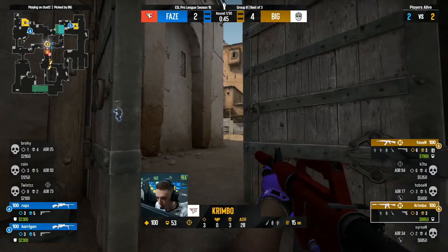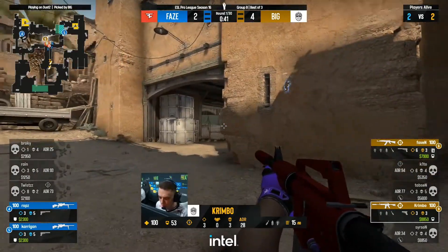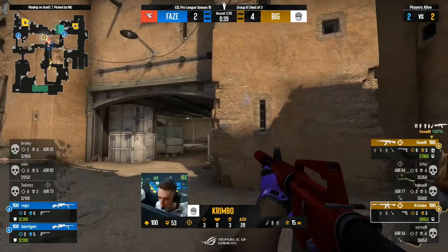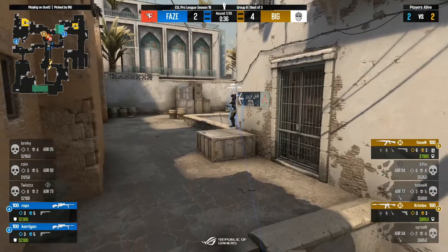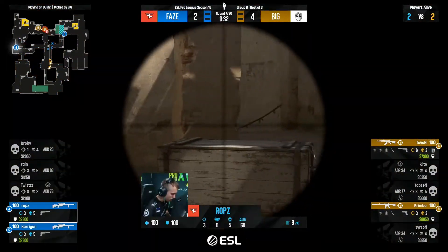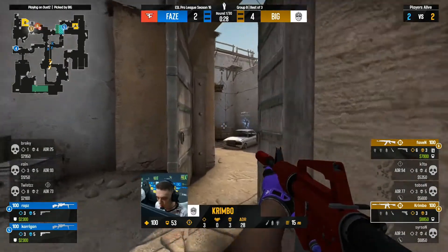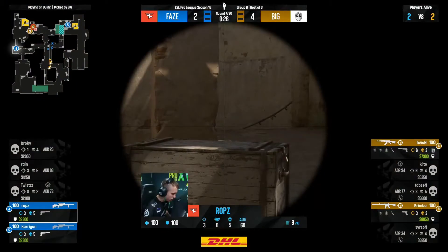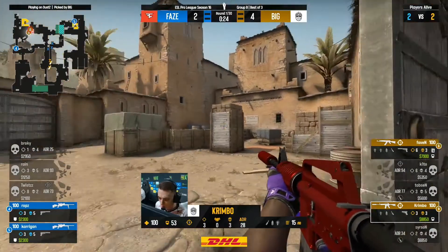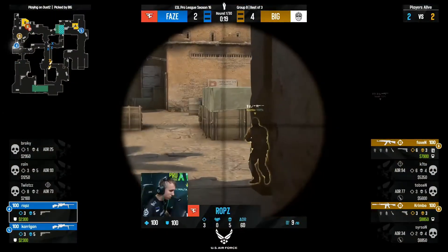Mid is absolutely the best call they could possibly go for. Carrigan now up towards short — they've found this gap for Rops. If he can get into Upper Dark, he can try and silence them as they make their way into B. But Big have so much utility — they can smoke off tunnels, molly back plat — and they're just staying silent, keeping questions for FaZe consistently in these rounds. A triple kill from Twist, but it's still not enough.